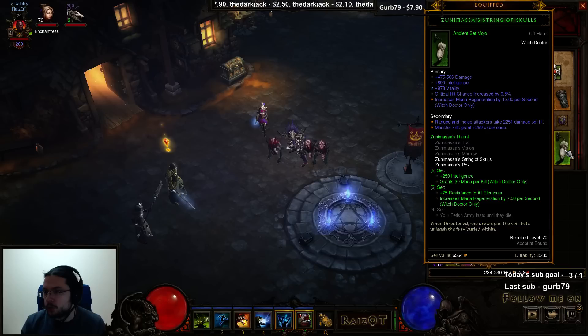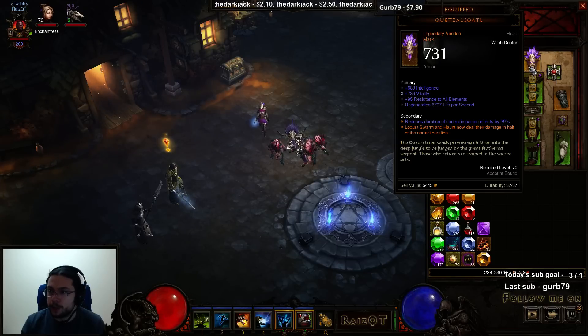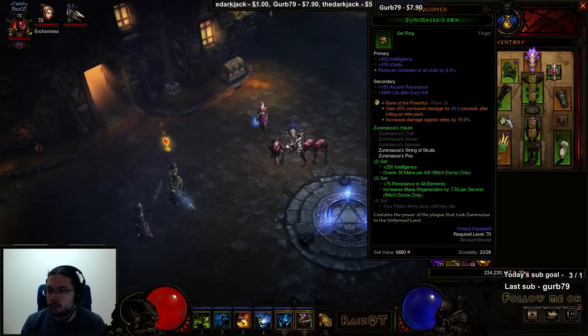The fix I used: I have an Ancient Mojo, so I use a Zuni Masters String of Skulls. My other Zuni item for the three-set bonus is the Zuni Masters Pox. We obviously use a Ring of Royal Grandeur so that we can use five Jade Harvest pieces and still get the three-set bonus. The Zuni Masters Pox I have is not ideal — you want crit and crit damage — but the cooldown reduction on it kind of works out. The character is not super optimized since it's only a couple days into the season.